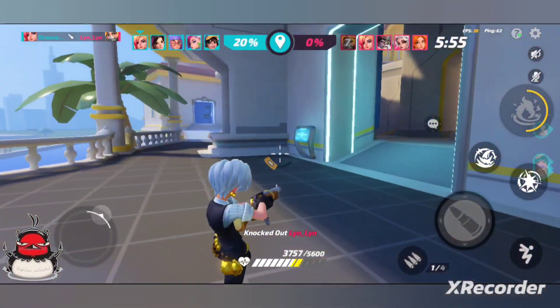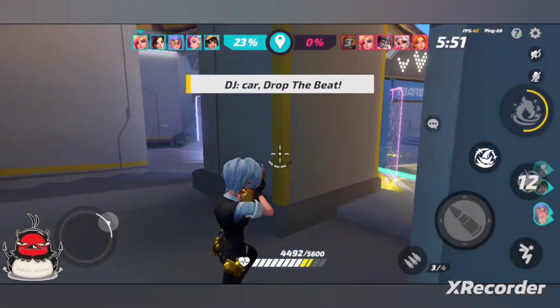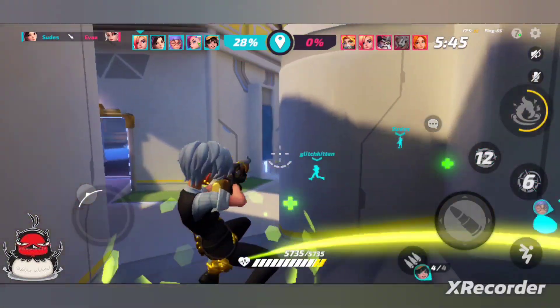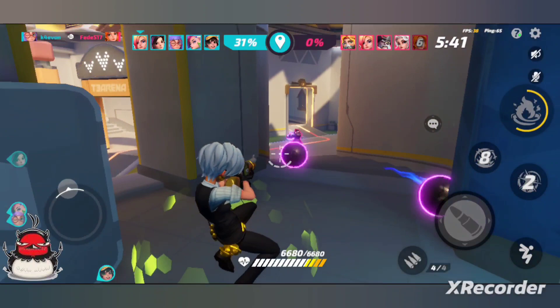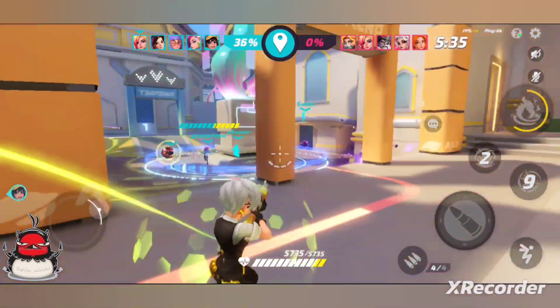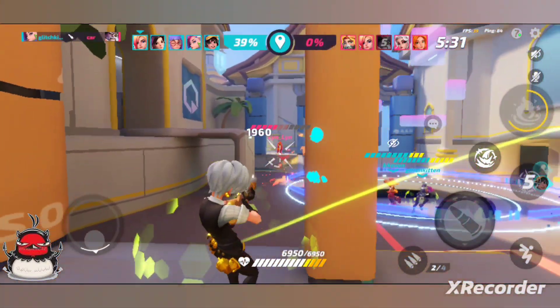It seems like the enemy team's lagging or something. These pair so well together, you guys — if you guys play Judix, her two abilities, the second active and her first active, pair very well together. We do have Fade over here. The effect there — it says the word "POW" on it.